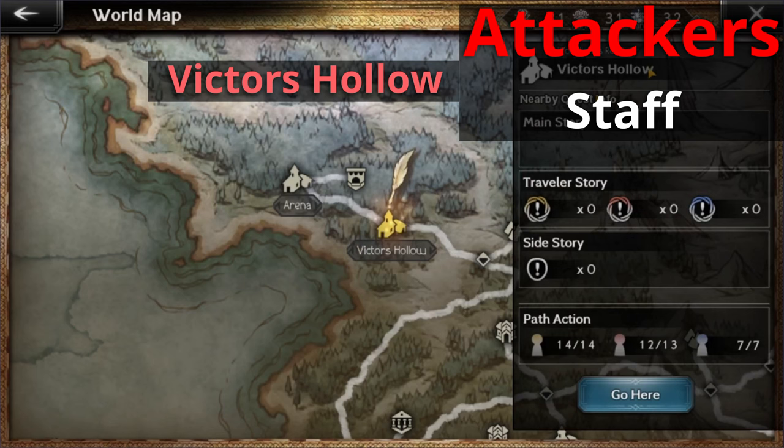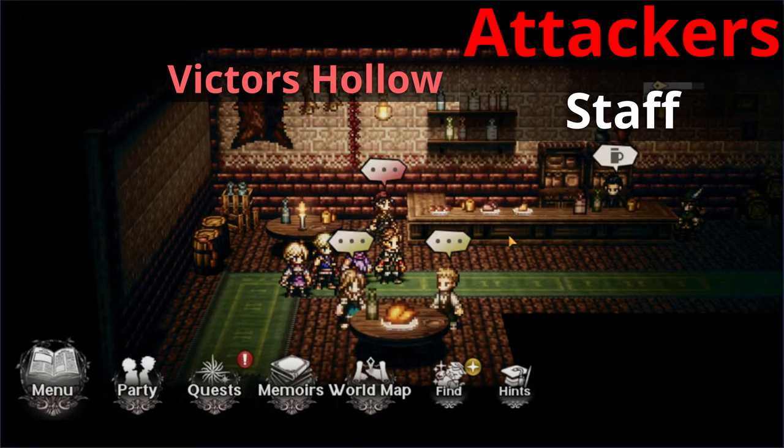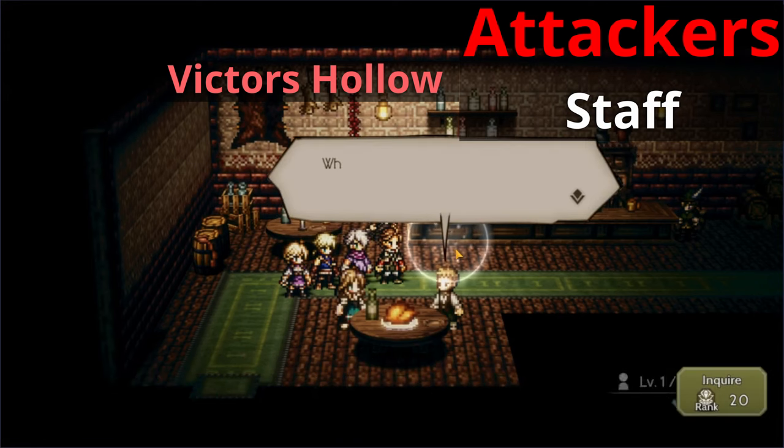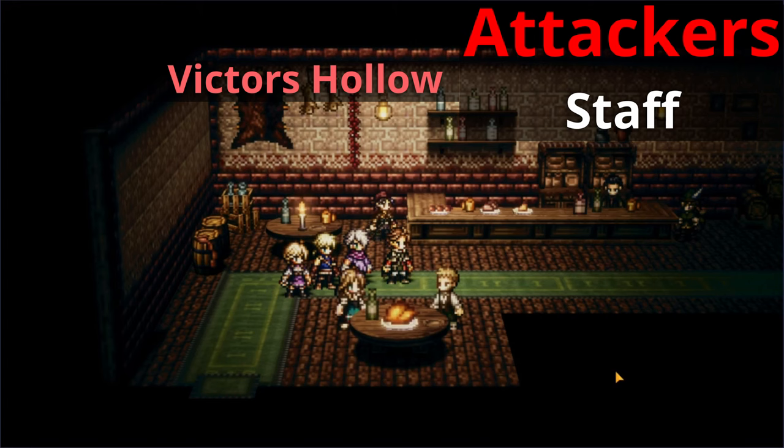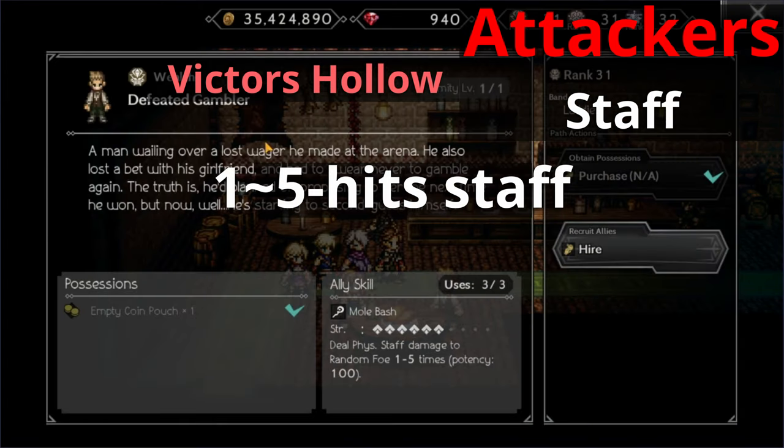Moving on to staves, let's head over to Victor's Hollow. Meet me in the tavern where we'll find a man and a woman dining at the table with what seems to be a turkey and a wine bottle. Talk to the man on the right. He is known as the Defeated Gambler. He has access to a one to five hit staff attack, which is pretty nice if you're feeling lucky during your fight. Sadly, there's not a lot of staff allies in the game that are any better than him, and we generally prefer allies that can attack more than three times.